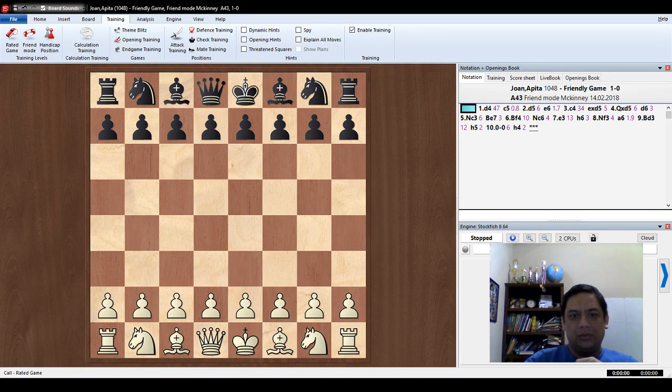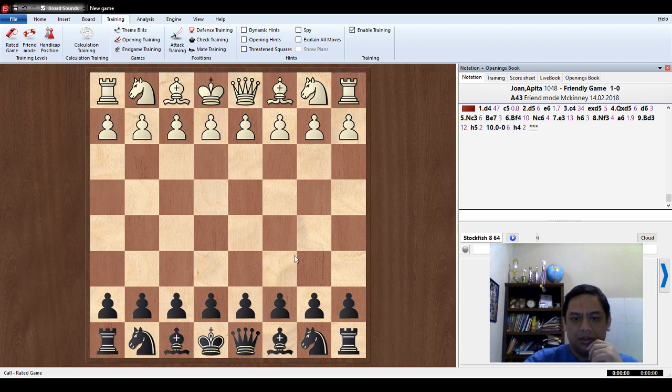Hi everyone, this is John, welcome back. Today I'm going to play Fritz 15 using keyboard commands. You can play blindfold because you don't need to set up everything — that's already automatic. Let's get started. I'm going to play a rated game, 5 plus 2, then start.